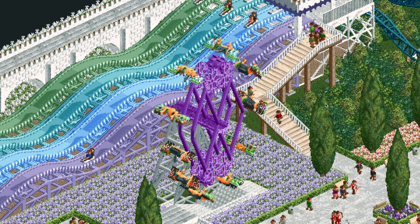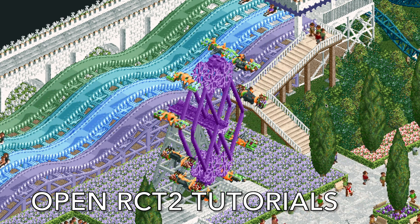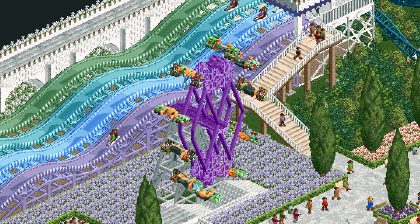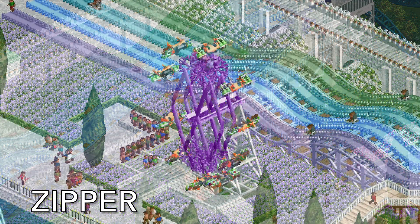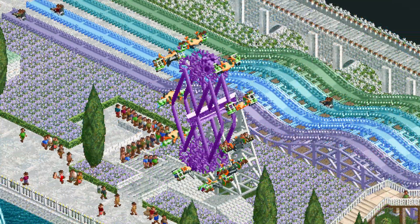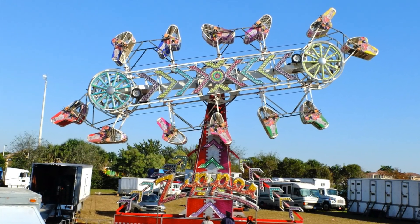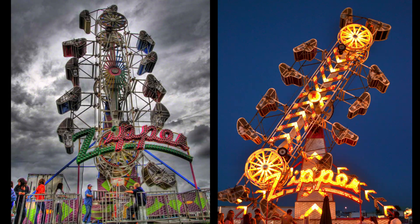Welcome back to another episode of Open RCT2 Tutorials! In this video I'm going to show you how to build your very own zipper ride. This is a popular carnival ride that rotates around its central axis, and then each ride vehicle has its own axis that it freely rotates around as well. Here are some examples.